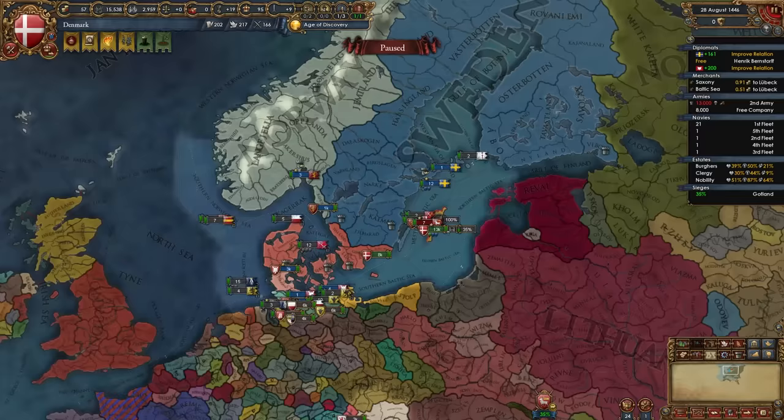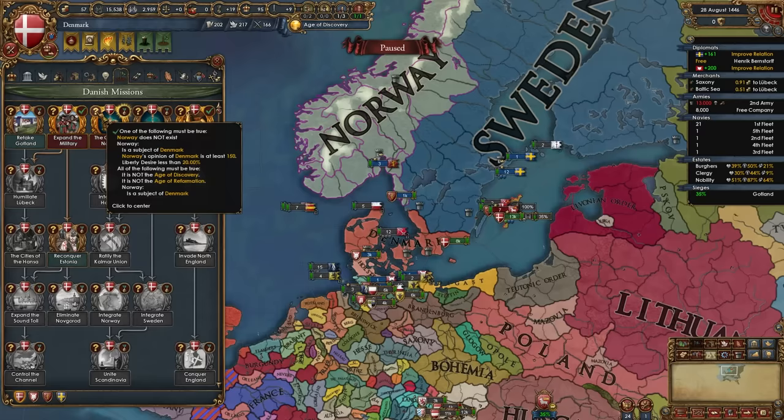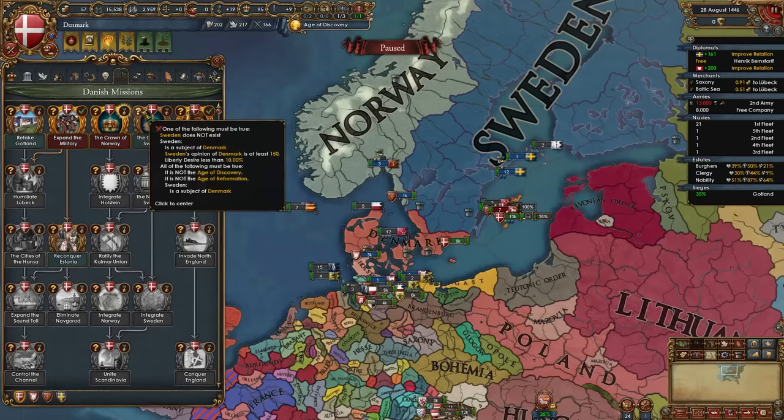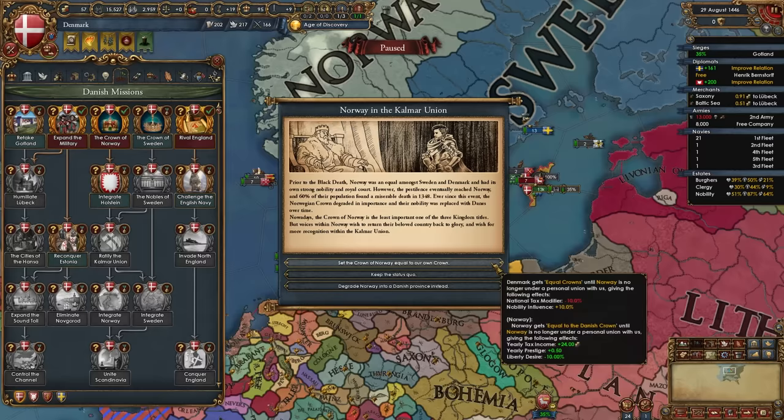Once Norway starts liking you more — about a year or two in — you can take the mission Crown of Norway, triggering the event Norway and the Kalmar Union. To unlock it, Norway needs more than 150 opinion of you and less than 20 liberty desire. The first option, set the crown of Norway equal to our own crown, placates Norway — we get minus 10 tax and plus 10 nobles influence while Norway gets more tax income, prestige, and less liberty desire. You can also keep the status quo for 100 diplo points.